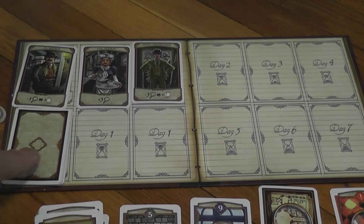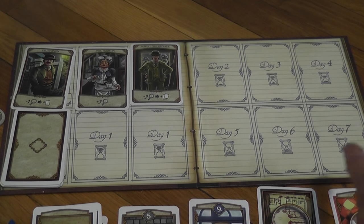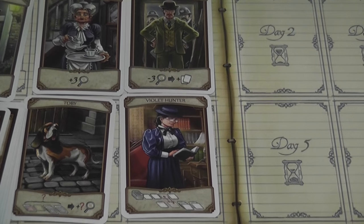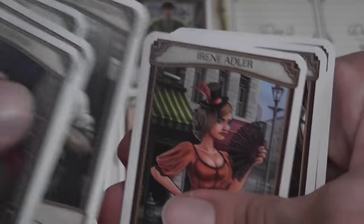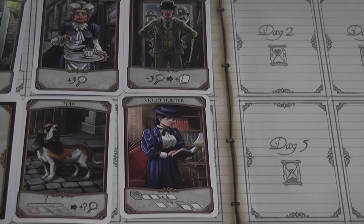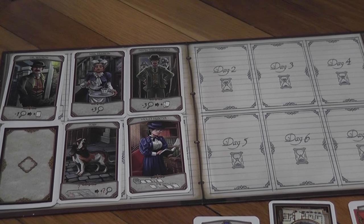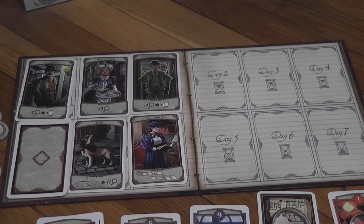There is a deck of characters that will be added to the board each day. The game is divided into seven turns, each representing a day of investigation. During setup, you take two cards from the stack and put them on the board — in this case, Toby and Violet Hunter. Other characters include Vaughn Kram, Billy Wiggins, Irene Adler, Langman Pyle, and Inspector Gregson. Not all of them will come into play in each game, so you cannot count on a character for your preferred strategy because they may not be there.